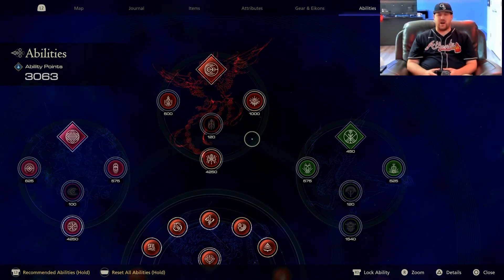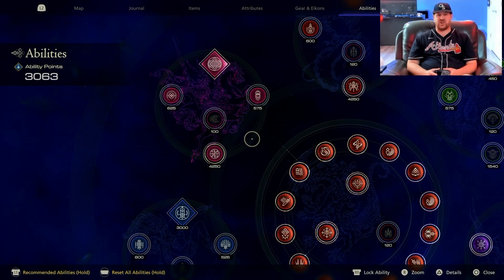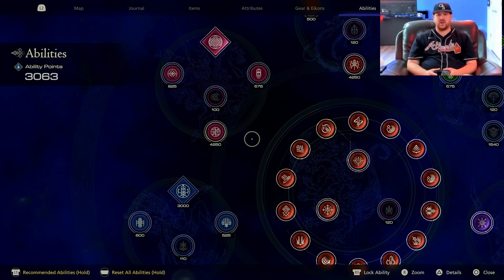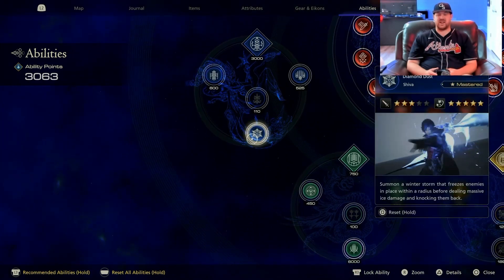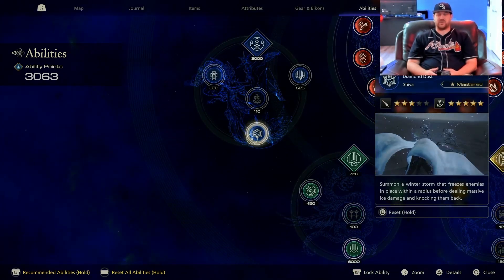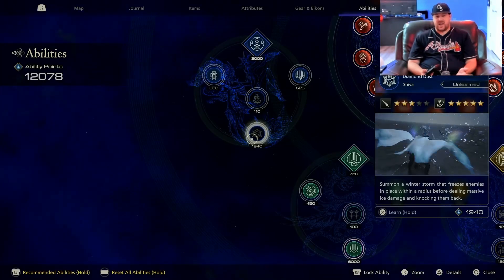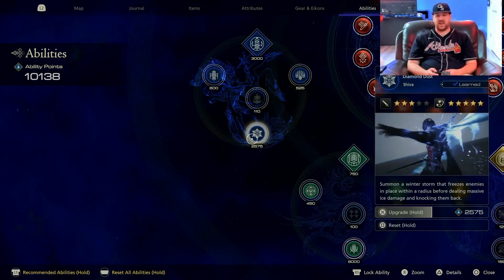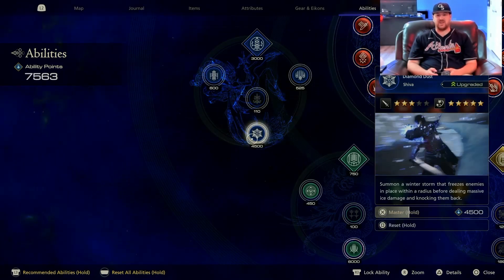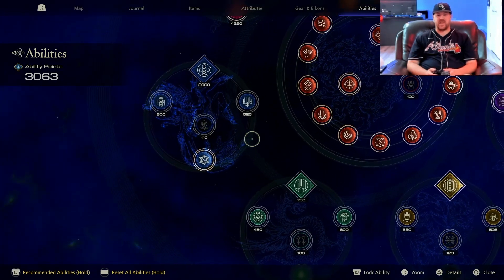I'm at the phase where I have a good amount of AP but I still have to constantly shuffle things around, so I will very frequently reset abilities to free up AP. I just got 9,000 back for Diamond Dust — obviously I want to keep that. I just want to demonstrate that you can do that and get some flexibility to prepare for any fight.